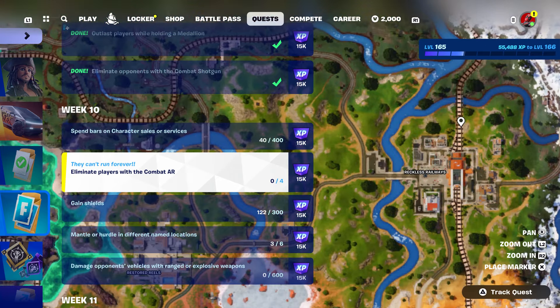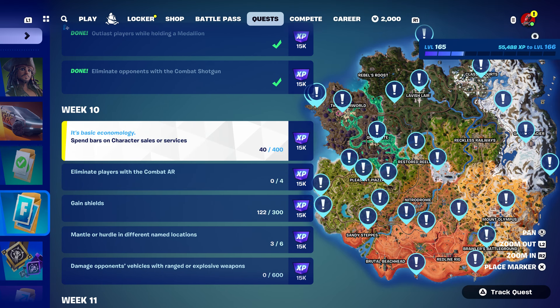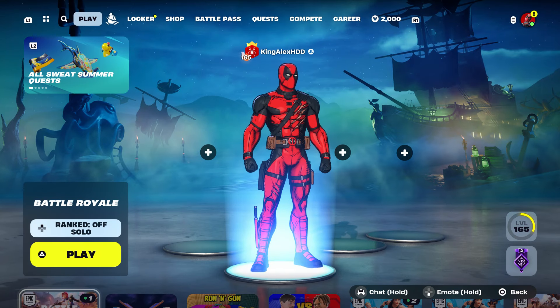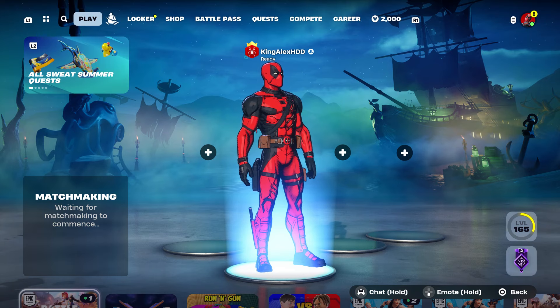Then we're going to eliminate players with a Comeback AR. You can check the characters around the map to see if one of them sells it, or we can just purchase the Comeback AR and eliminate four players. Then there's damage opponent's vehicles with ranged or explosion weapons. We can use the ball arrow — when you shoot it at somebody it explodes — and we can purchase that from a character. I'm trying to make it easy for you guys so you can complete this. I'm also giving away Deadpool and Wolverine skins if anybody wants that, make sure to leave a like.